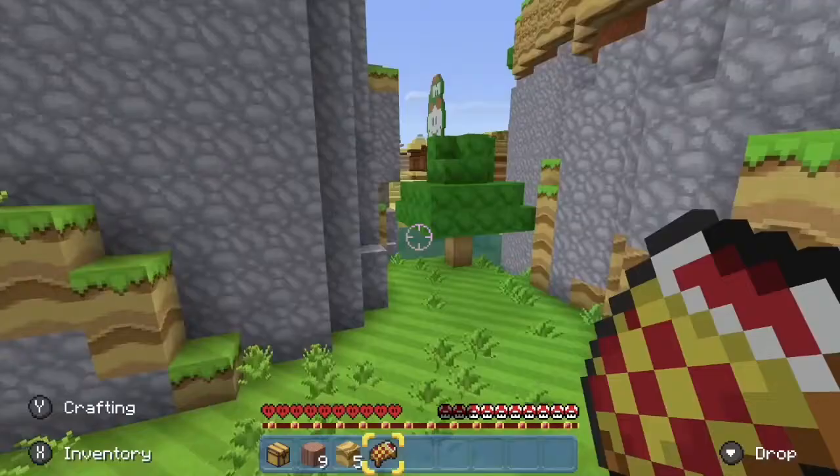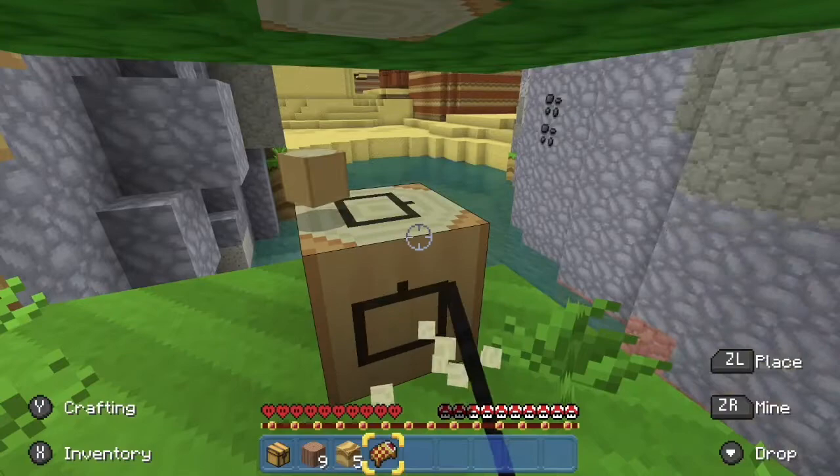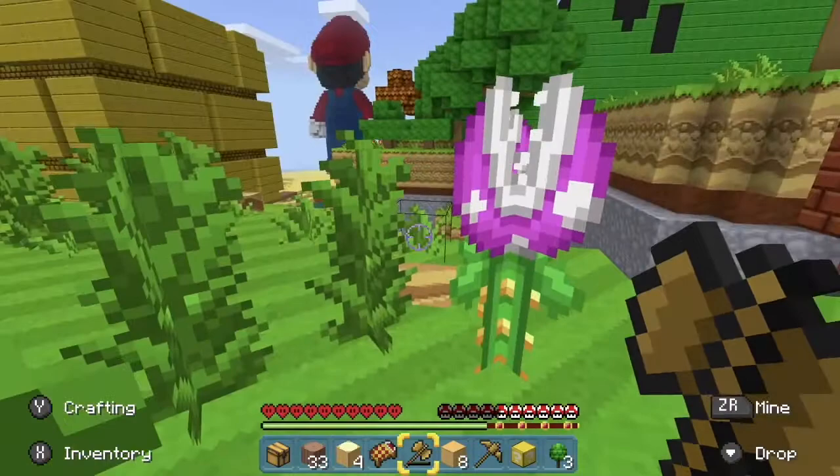Here's a tree — this is oak, I think. Finally, I can get a crafting table. Piranha plants — that's pretty cool.